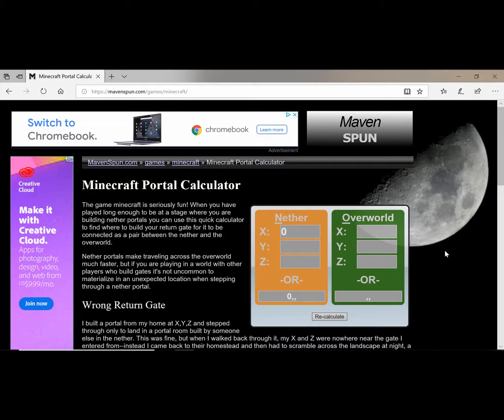I'll put a link to this in the description — it's mavenspun.com. This is their nether portal calculator. You can also Google 'nether portal calculator' and look for the one that says mavenspun. Now our x coordinate was 81. The y coordinate doesn't matter unless you're building nether portals close together — I can cover that in another video — but we'll go ahead and put in 4. And then our z coordinate was negative 232. You hit calculate, and 10, 4, and negative 29 is where we need to build our nether portal in the nether.